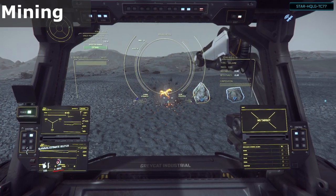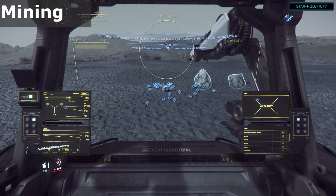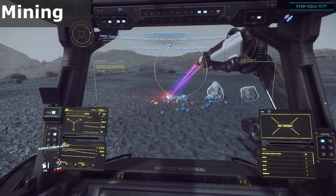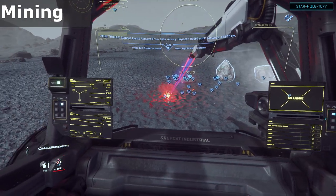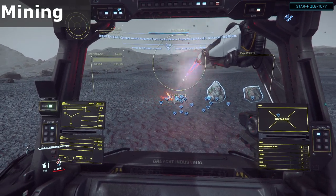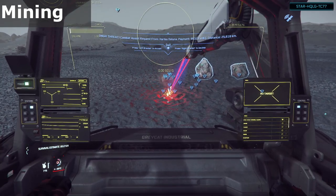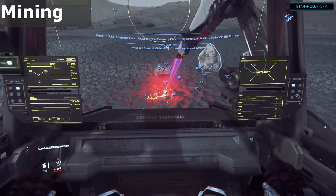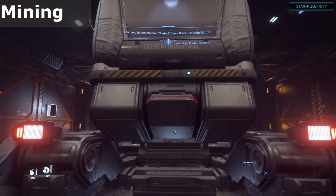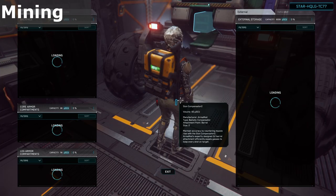Similar to a hand mineable rock, when it cracks you'll see the rewards on the ground. As you can see there are a lot of gems. Thankfully you don't have to pick them up by hand — instead, switch the laser to extraction mode with the right mouse button, then left click to start it up. The laser is now purple instead of yellow. Move the laser head around to get the beam on top of the HUD markers for your gems. If your Rock's cargo is full, you can access the port on the rear of the vehicle to transfer the gems out to some other storage. Currently, as of this recording, the gems don't stack, so it's rather tedious to transfer them one at a time.